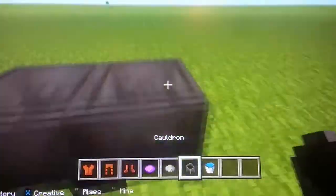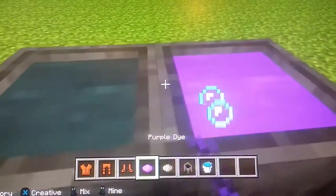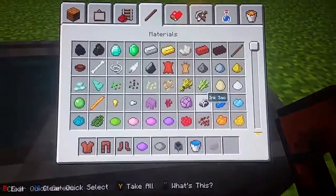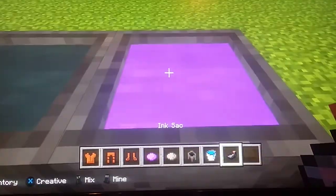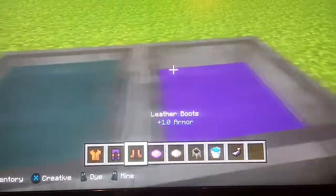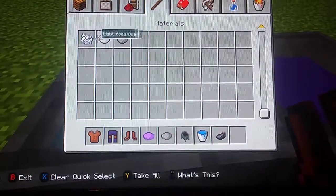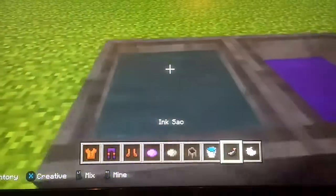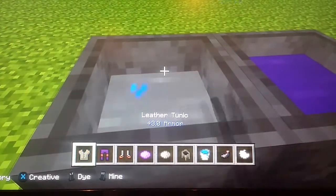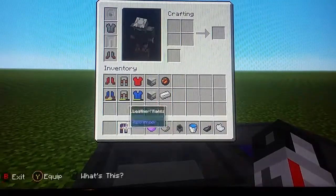Now we'll put these right here. We'll put one in the gray and one in the purple. We're going to dye them — make the purple a little bit darker. Then we put that in there. Then we might want to add a little bit of light gray dye to the gray. And then we put these in and put them on.